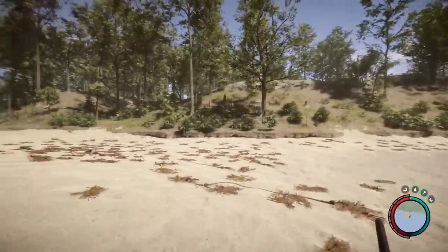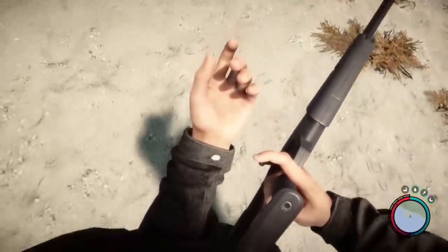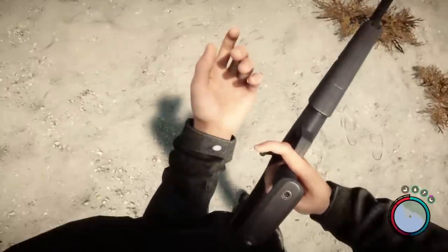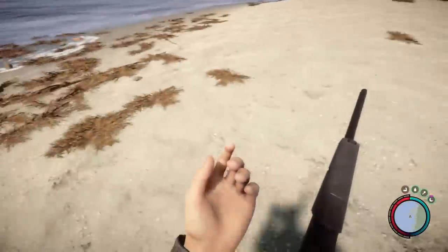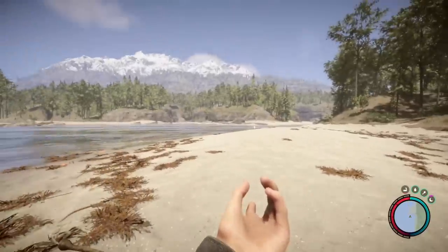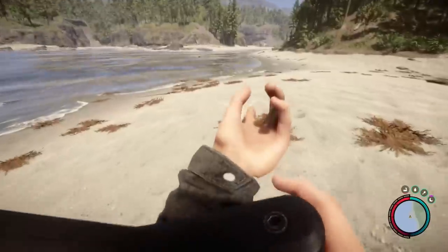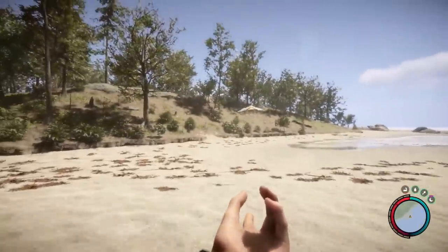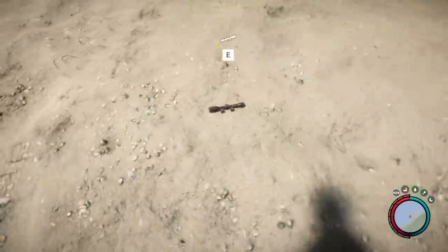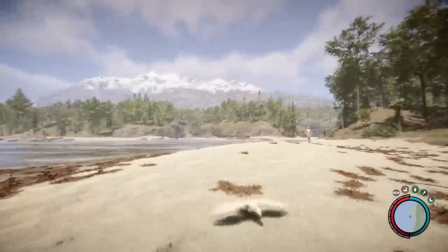These are glitchy because they're not technically polished yet by the developers. By the time we will be able to get these legitimately in the game, it'll be way more polished. Our character is holding it a bit goofy right now, but this is what it will look like. Let me see if I can actually shoot it — I've never tried. It also seems like there will be a scope attachment for it, which will be pretty convenient to use.